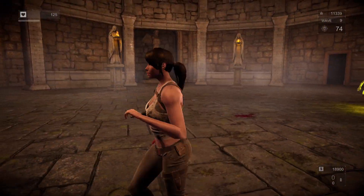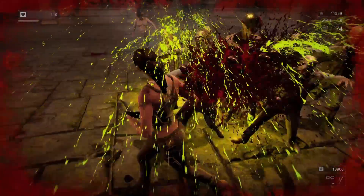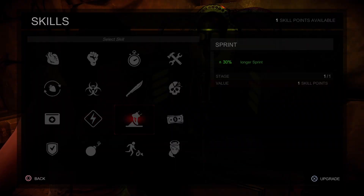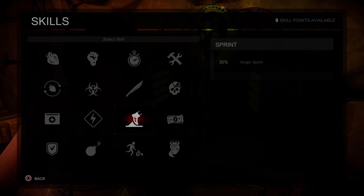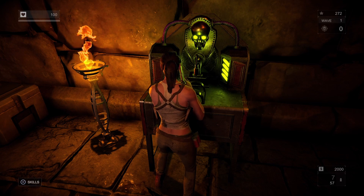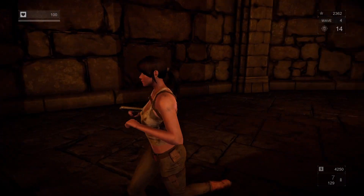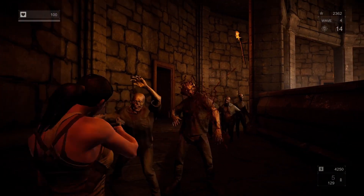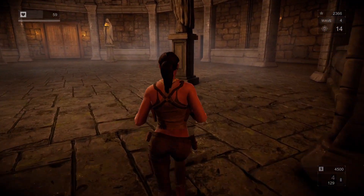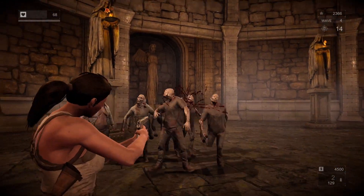Let's talk about the rewards you earn for completing these waves. You get survival points and upgrade points for beating a wave, all of which you can spend between waves. You can upgrade the damage a weapon or trap can do, or upgrade your character's abilities like health, stamina, and how well they execute headshots. You can also spend the money you earned on guns, traps, and ammo. Those traps never felt worth it or useful — many times I placed down traps and the zombies would just destroy the traps before the traps could take down any zombies. That's very poor execution.